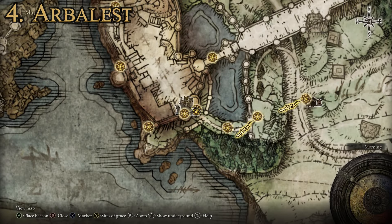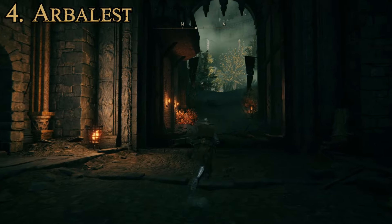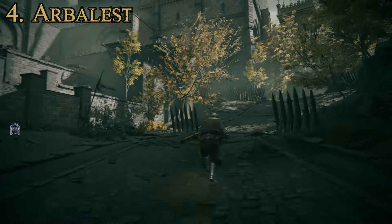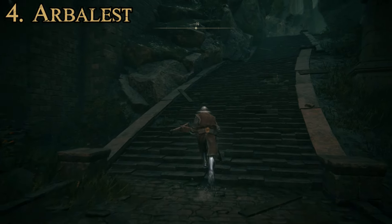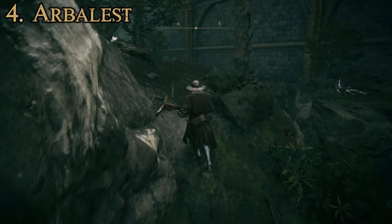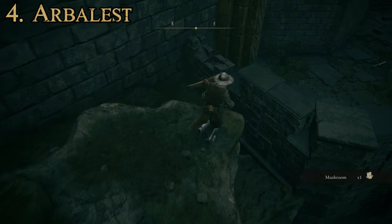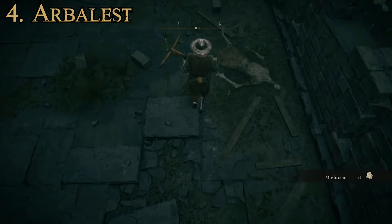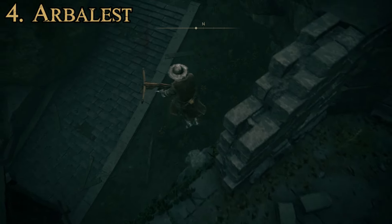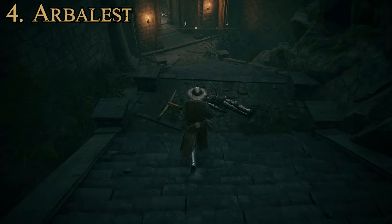To get this weapon, head over to Limgrave — another one you can get nice and early in the game. Once you've made your way up to the Stormveil main gate, head through and up the rocky slope. There will be some enemies to take care of, and also a guy controlling a large crossbow. Jump across into that little section past him, and you'll find a corpse — on that corpse you'll find the Arbalest. It's a very easy weapon to miss. There's a great chance you'll make your way through the entire game never having gone up there, and it's the only place in the game you can find it. That's number four.